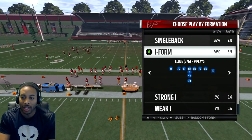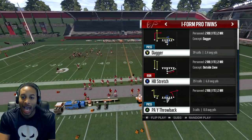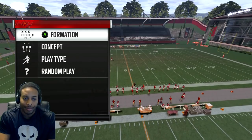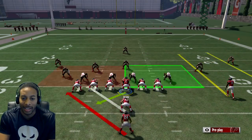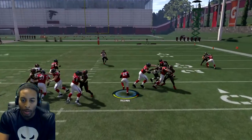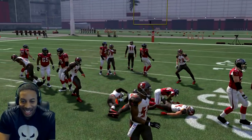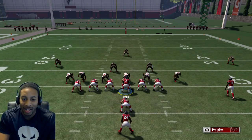You don't even have to run it to the wide side of the field. The other way you can run the stretch — you can run the stretch toss out of the I-Form Twins. I have to get out of there because the computer is starting to adapt to the play. Go to green, follow your fullback, boom. Follow your fullback to freedom, and you're good.